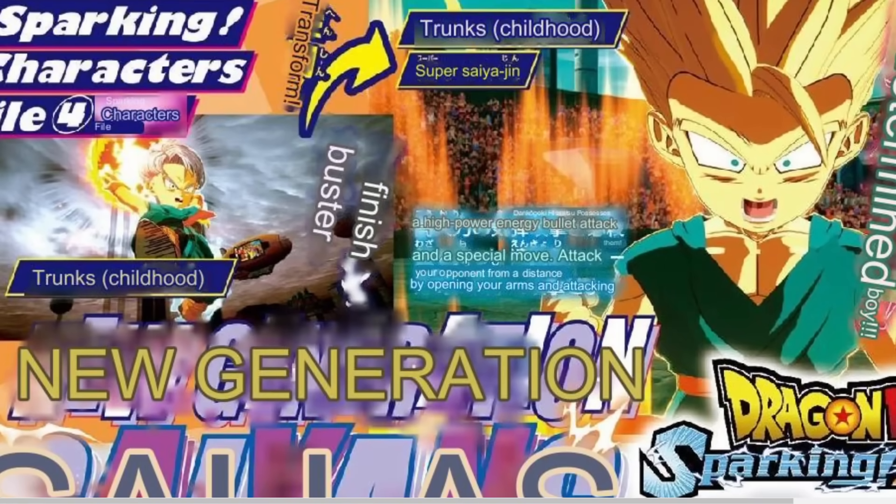The Kale/Kaulifla 5v5 and Gotenks/Kefla fusions are like the highlights for today's V-Jump scan. Thank you guys for the immense support as always — stay tuned to the channel for everything Sparking Zero, and I'll see you guys in the next video. Peace!